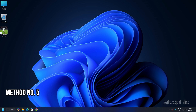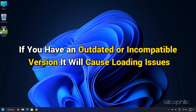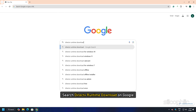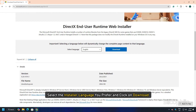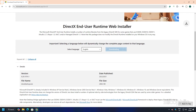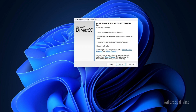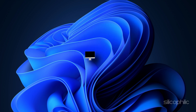Method 5: Install the proper version of DirectX. Many games, including FC25, require a specific version of DirectX to run properly. If you have an outdated or incompatible version, it will cause loading issues. Search DirectX Runtime Download on Google and open the first result from Microsoft.com. Select your preferred language, click Download, run the installer, complete the installation, and then restart your PC.